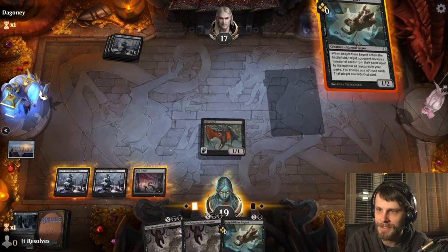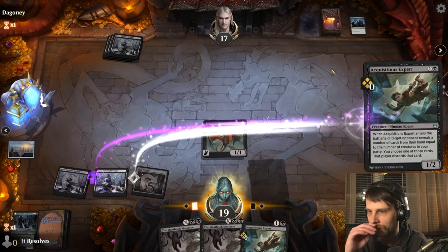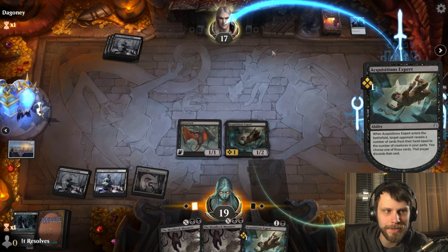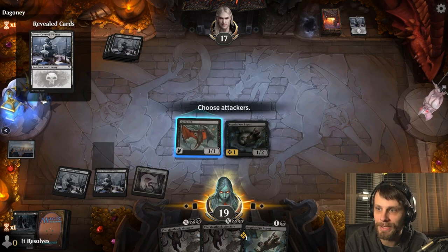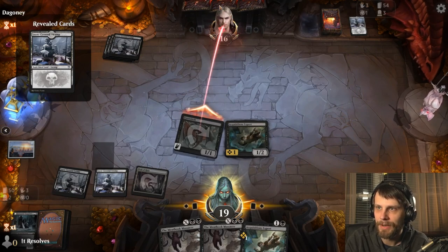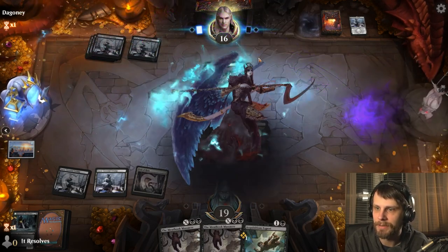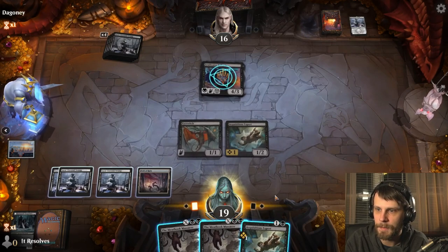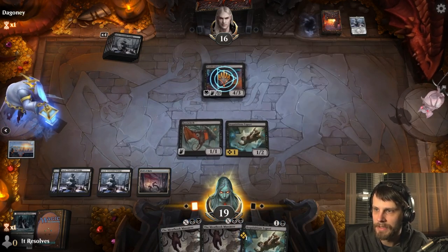And then here we just have Acquisitions Expert — let's go ahead and play one of these. We'll get a card out of hand here, and you're seeing this deck work perfectly right now. I'm not saying it's going to win the game by any means, but we're slowly dwindling down on what the opponent can do here, and that's the key — that is the absolute key. And again, it's perfect because if we do want to sweep, it's kind of fine, it doesn't matter.